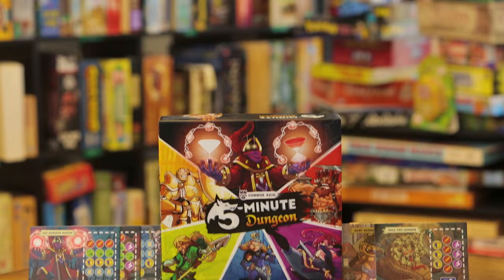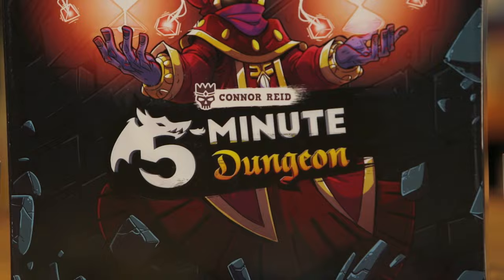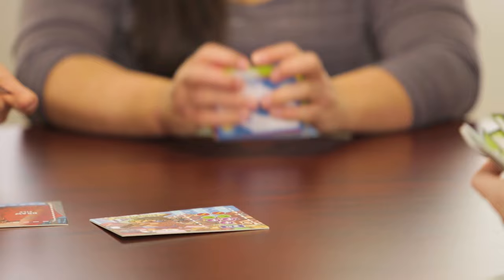To begin your adventure, select which hero you want to play and place that hero mat in front of you, face up. Grab the deck that's the same color as your hero mat, shuffle it, and place it on the draw pile. Draw a starting hand from your deck.